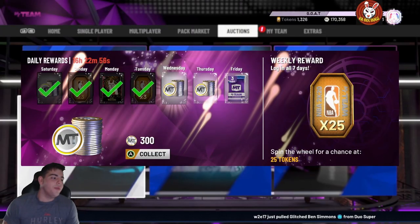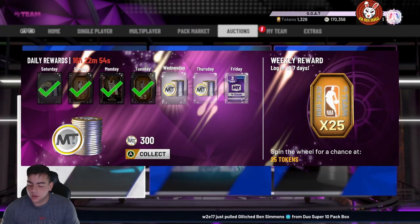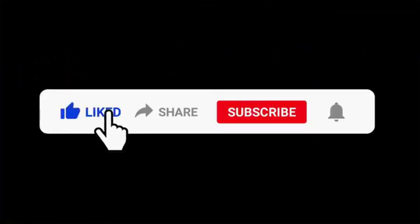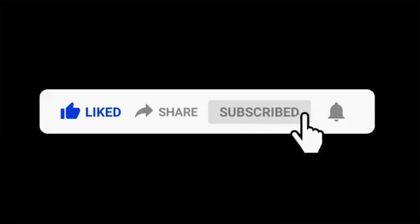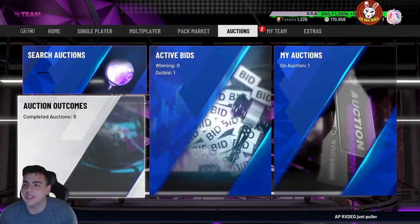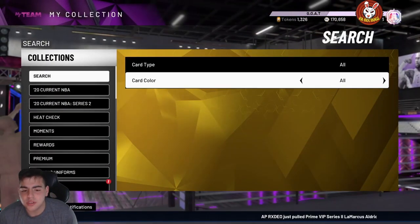What's good YouTube, it's your boy Bugs back on another NBA 2K20 MyTeam video. Today we do have two new free Galaxy Opals in the game — pretty solid ones: Artis Gilmore and Hershey Hawkins. We're gonna go over the stats, so make sure to smash the like button guys.